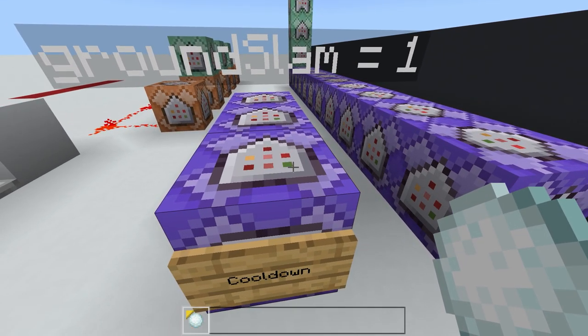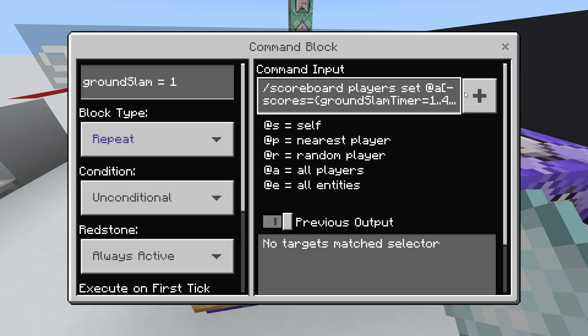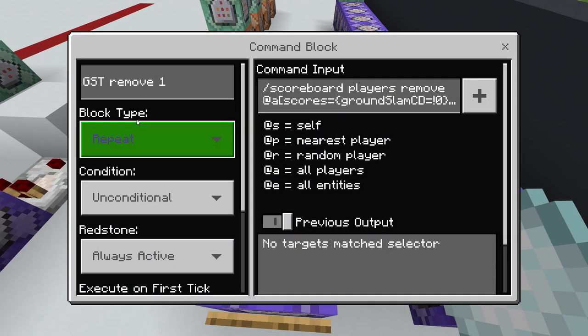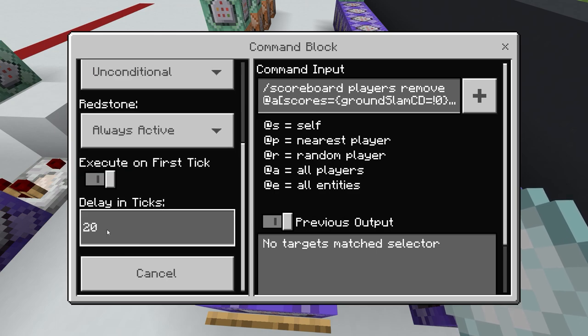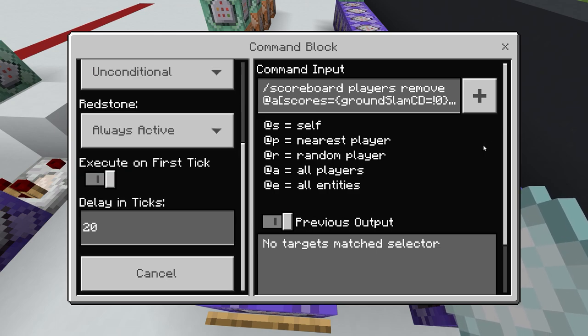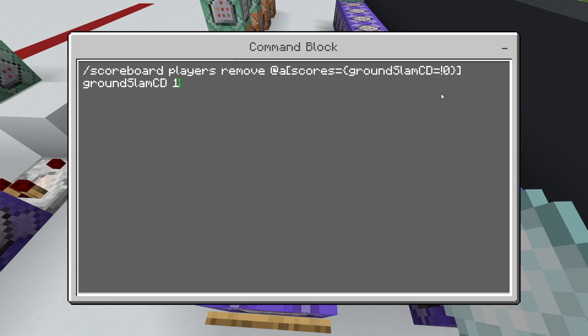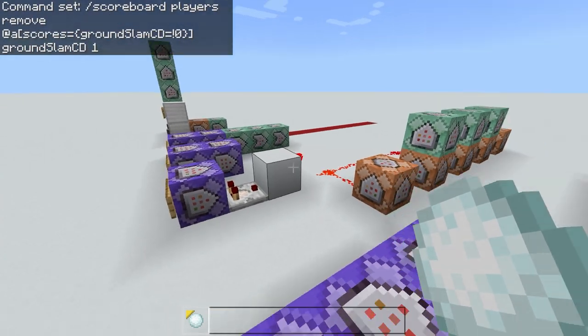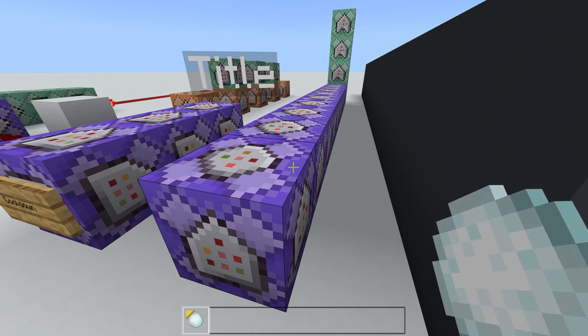Now for the cooldown. While the person is in the air, the cooldown should begin. In a repeating command block, it sets players who have a grand slam timer score of one to four to a score of 11 in the grand slam cooldown scoreboard. In another repeating command block with a 20-tick delay — meaning it only activates every second since 20 ticks equals one second — it removes one from the grand slam cooldown scoreboard for everyone whose score isn't already zero.